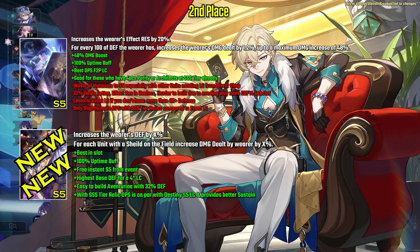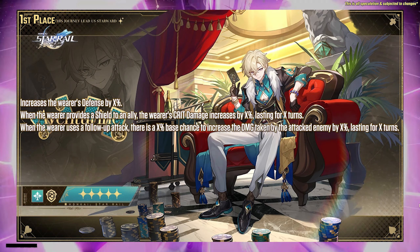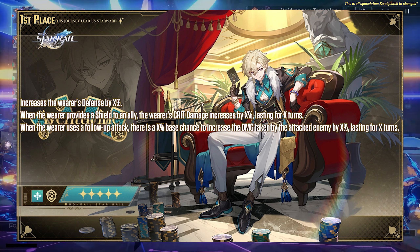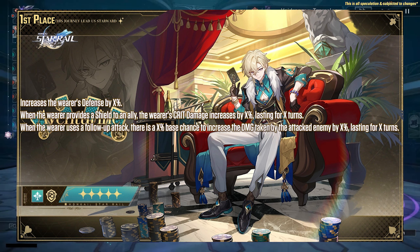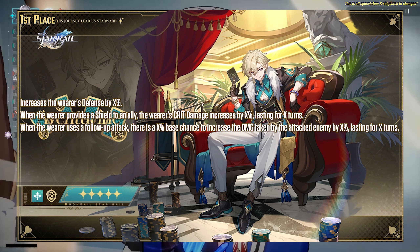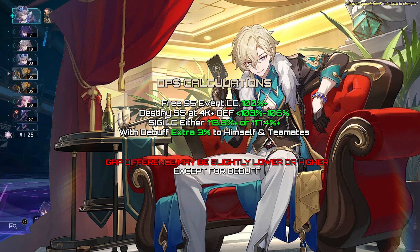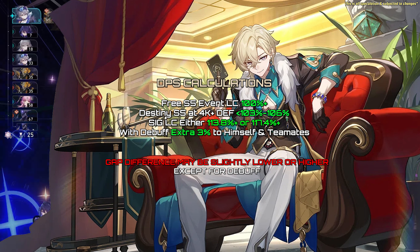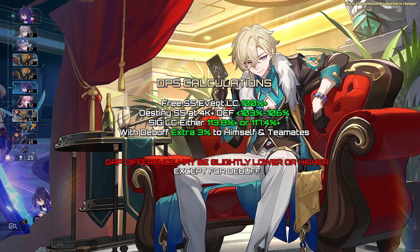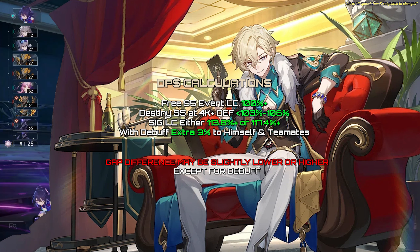After all, Aventorin's main priority is keeping your team alive — more defense equals lesser skill point usage. At first place, it's his signature LC, which increases the wearer's defense by X percent. When the wearer provides a shield to an ally, the wearer's crit damage increases by X percent for X turns. When the wearer uses a follow-up attack, there is an X percent base chance to increase the damage taken by the attacked enemy by X percent for X turns. DPS calculations show it's either 13 or 17 percent DPS over the event S5 light cone. Overall, players should not pull for Aventorin's LC but his E1 instead if they have spare pulls. If you're running him with Acheron, you can pull for his signature LC, though it may be better to pull for Acheron's LC or E2 instead.